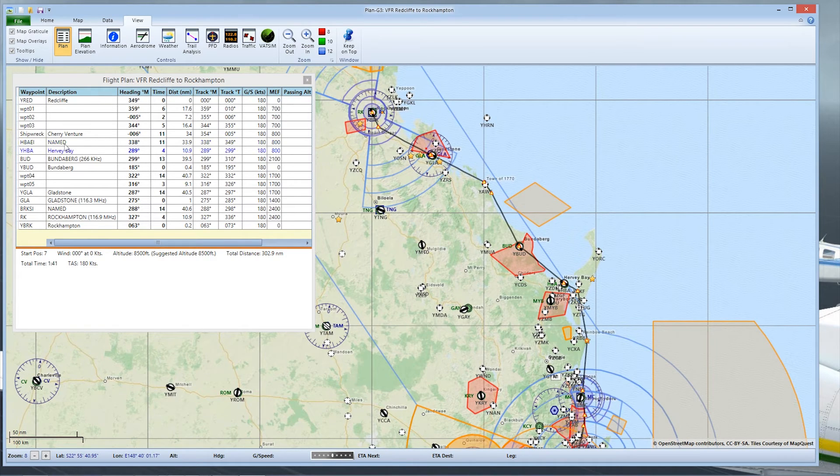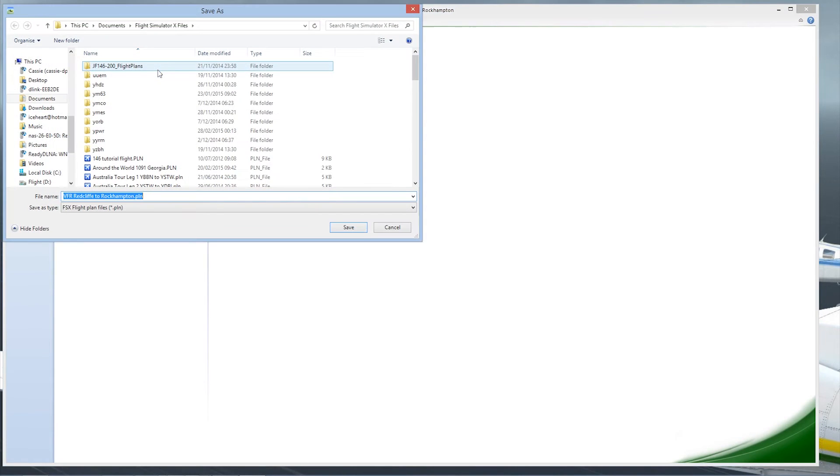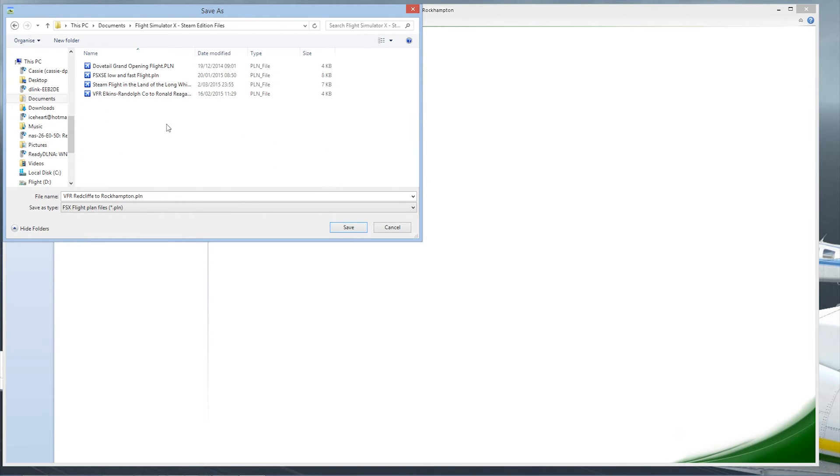So we can see here that we've got our flight plan with all the little waypoints and stuff like that. Now what we need to do is save it in a file format that FSX can read. We go to File and then Export. The great thing about Plan G is it supports multiple simulators. We're focusing on FSX, so we go to Flight Simulator X, Export. Now this is probably the key difference to note between FSX Classic and FSX Steam, especially if you're using a dual install. If you've just got Steam Edition or just the Box Edition, then you'll be saving to your Documents in your Flight Simulator X files. If you're running a dual install, you'll need to go to the Steam Edition files.